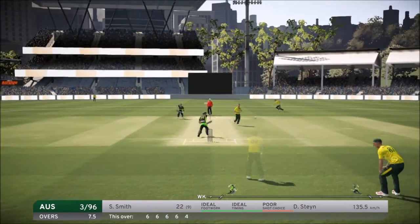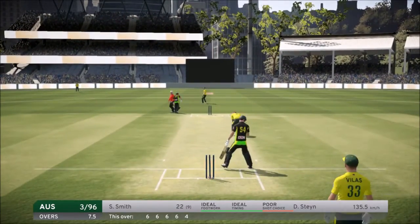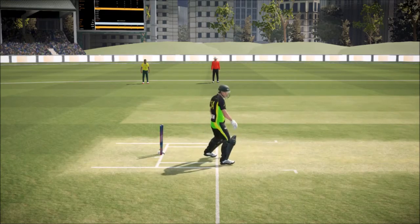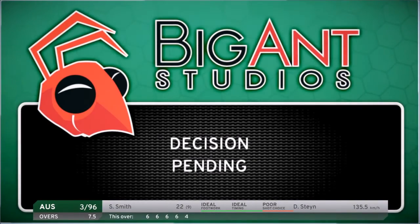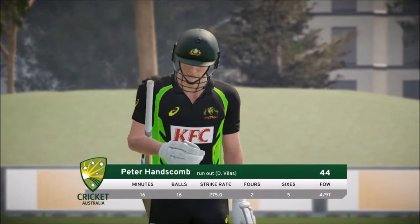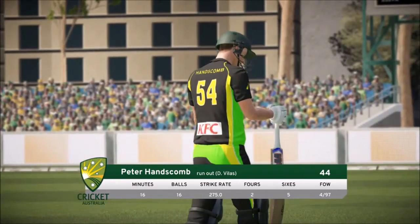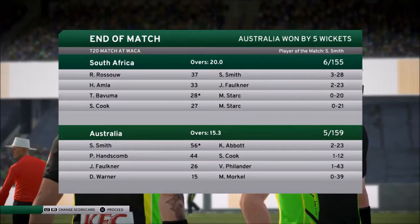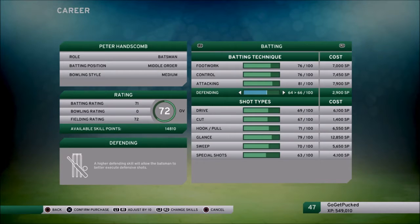On the final ball I went for a shot but something went wrong with my movement — it all got messed up. I'm pretty sure that wasn't me, but I got out in a really weird way. Still, Australia win by five wickets and the man of the match was Smith.